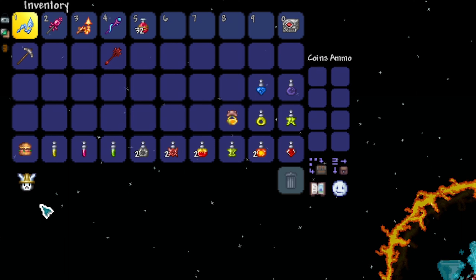Potions for Summoner: Ironskin, Regen, Swiftness, Endurance, Wrath, Rage, Summoning, Inferno, Lifeforce, Thorns, Shine, Ichor Flask, Waterwalking, and Obsidian Skin Potions.